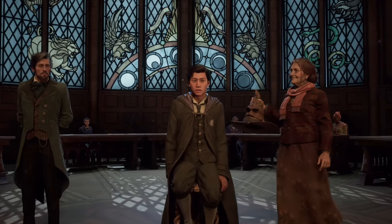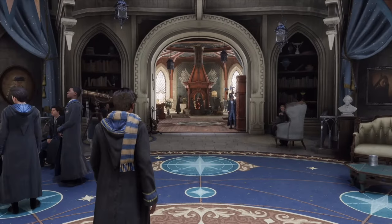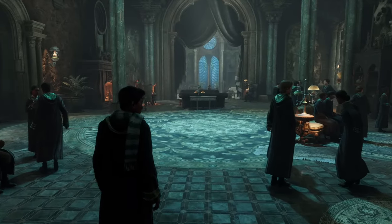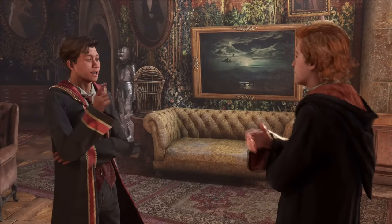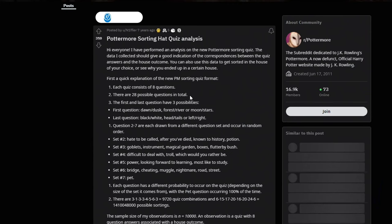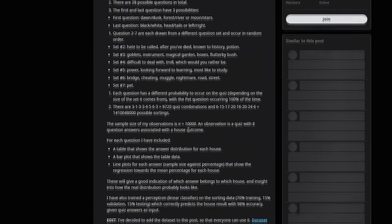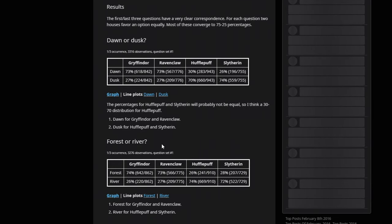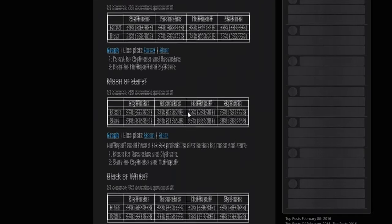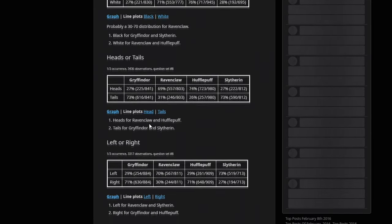Moving over to the second tip, we will look into the hat quiz — what it is meant for and how you can answer all the questions correctly. Hogwarts Legacy is an RPG, and a lot of things will include lore and story from the Harry Potter timeline itself, even though we are playing a few hundred years before Harry Potter is even born. I found a very detailed guide on the sorting hat quiz analysis — a detailed Reddit post that recapped all 28 possible questions and sorted everything into the four houses.